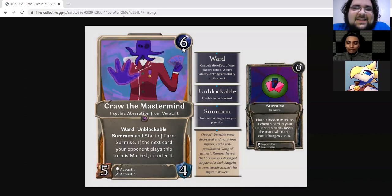Crawl the Mastermind is a six-drop Mind exclusive five/four Psychic Aberration with ward, unblockable, and summon plus start-of-turn Surmise: if the next card your opponent plays this turn is marked, counter it. Surmise places a hidden mark on a chosen card near upon its hand. This is a big self-contained engine for the Surmise-mark archetype. You get a reliable source of marking and can play really good mind games with your opponent if you can get this in at six mana.